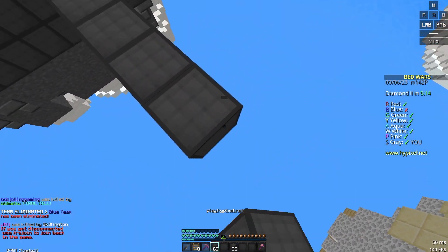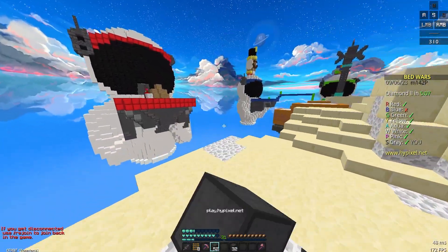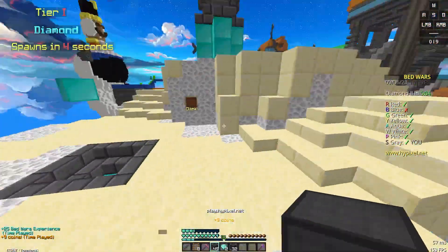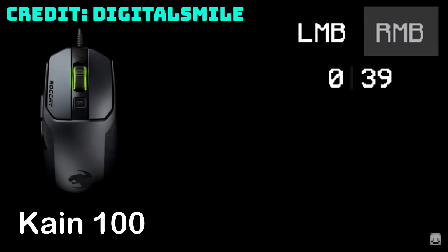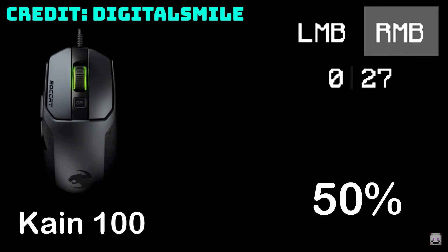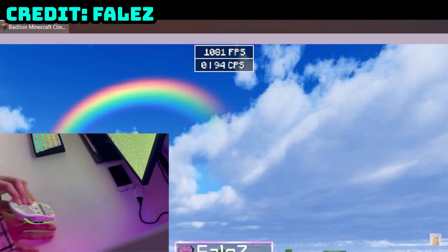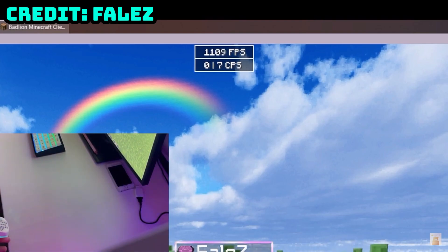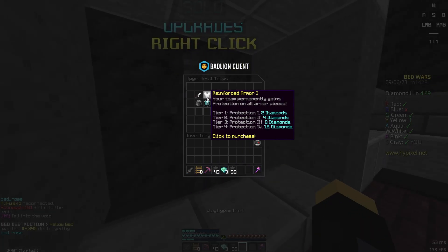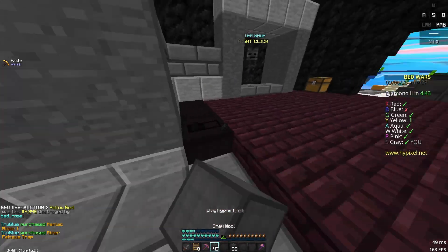For CPS, I'll be playing some clips of people bolt-clicking on both mice. Bolt-clicking really isn't the best clicking method in-game, but it helps with pushing a mouse to its limits. Still, the CPS you get from both mice really depends on which clicking method you use. As you can probably see, the Model O can reach a CPS of over 150, while it seems like the Rokak Cane has a cap of around 60.